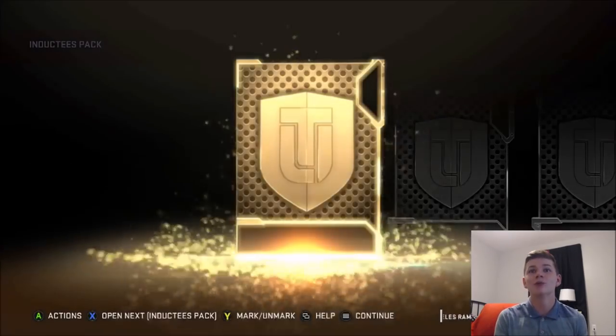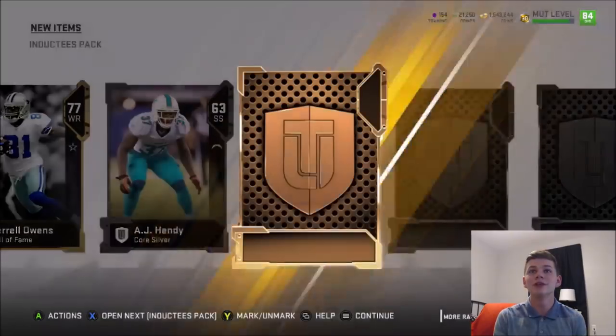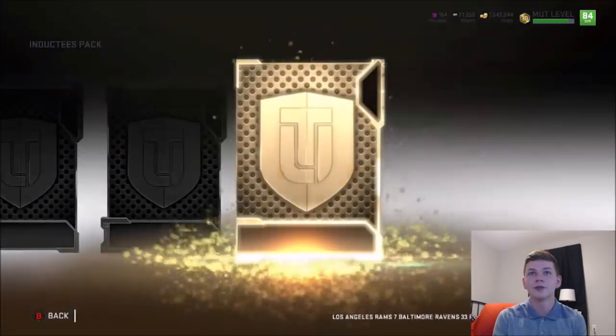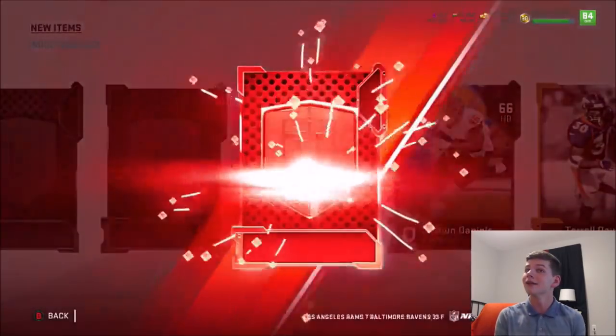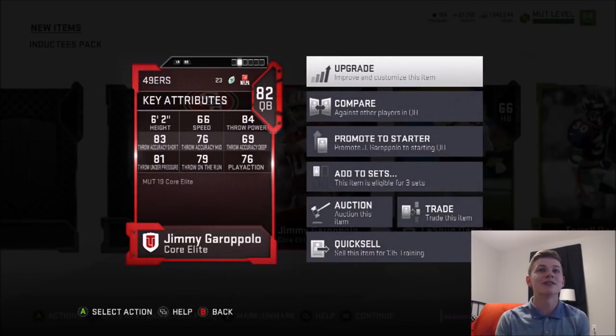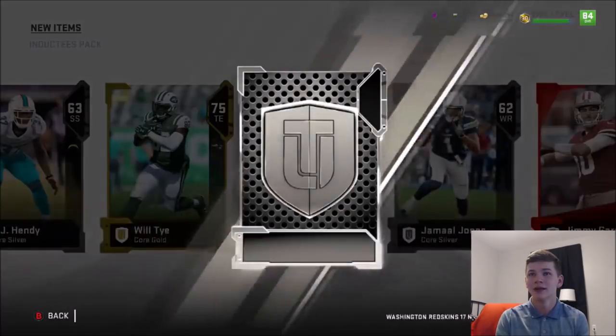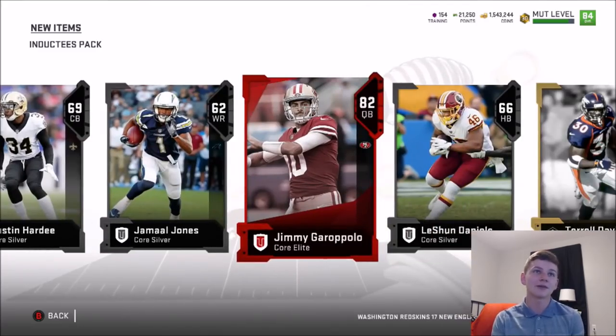On to the next pack — let's see if we can get some more Elites out of these, and not just these inductees. We get 77 T.O. and Will Tai — another Hall of Fame player. An Elite: 82 Jimmy Garoppolo — 66 speed, 76 medium, 83 short, 69 deep, 81 throw under pressure. Can we get two? No. At least we got one Elite out of this pack.